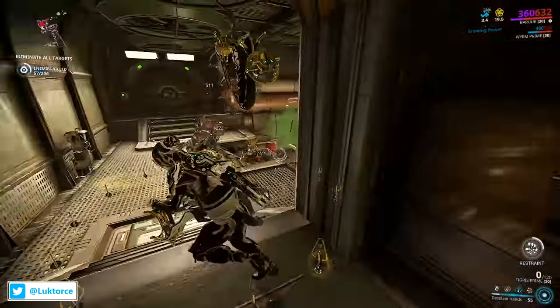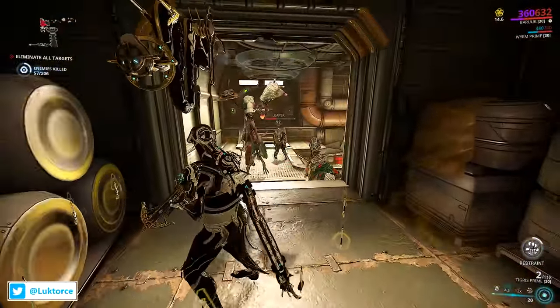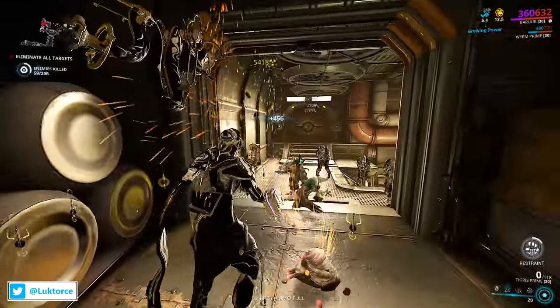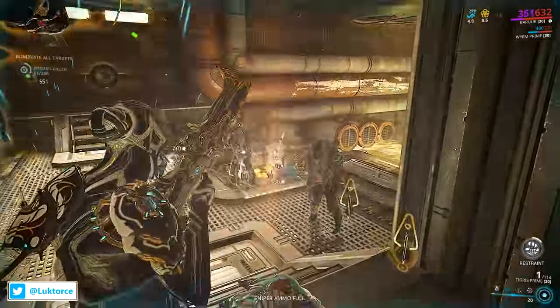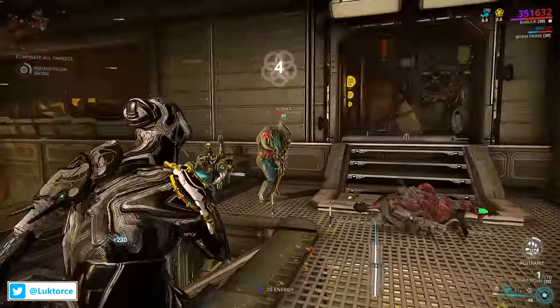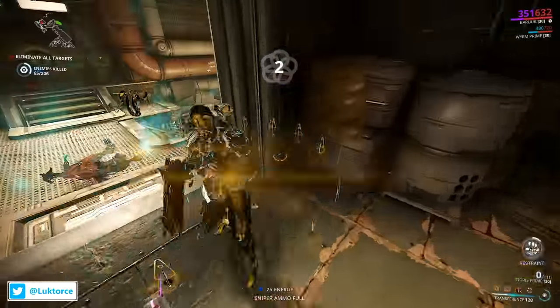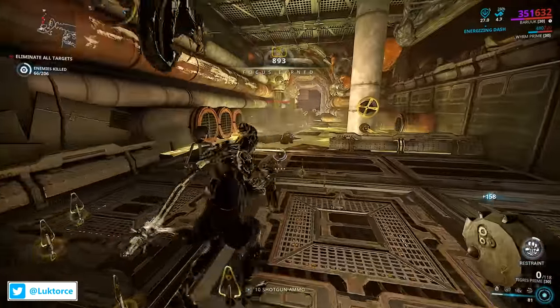Baruch's Desolate Hands ability comes in real handy with any faction, but the daggers flying off and hitting the infested right in the kisser is always satisfying to see and hear. The daggers are an interesting one, because with the build I've currently got for Baruch, I'll get 14 daggers, and when the Growing Power aura mod procs, I'll get 16 instead. With the damage reduction capping out with 9 or more daggers, the additional ones are just for fun factor, but also help with eroding Baruch's restraint meter a bit more too.